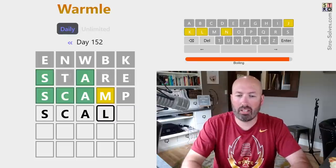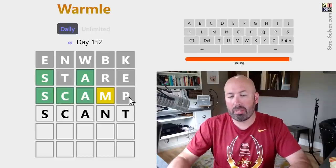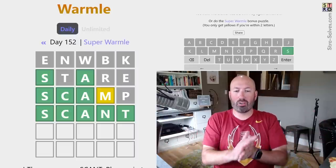So it's Q or N. Scant. Because the P eliminates the Q, R, and S, but it could still be a T. Let's go with Scant. Scant — that was the answer! Cool, very good.